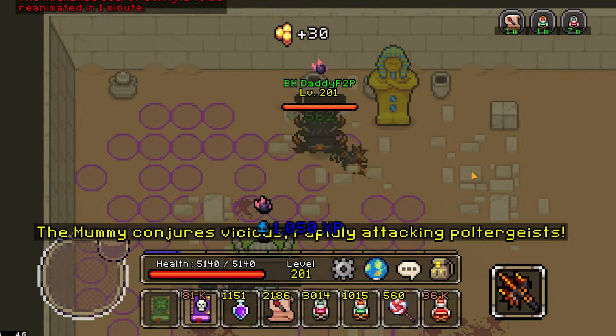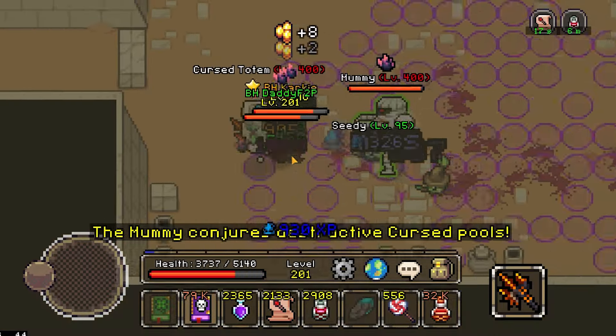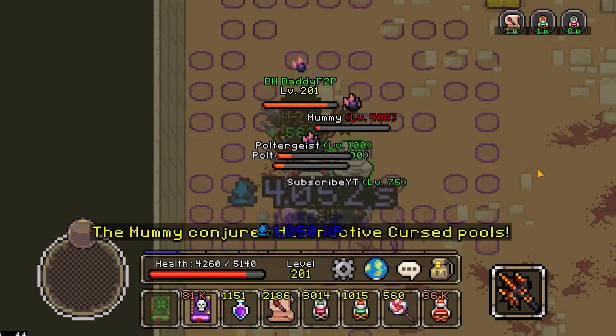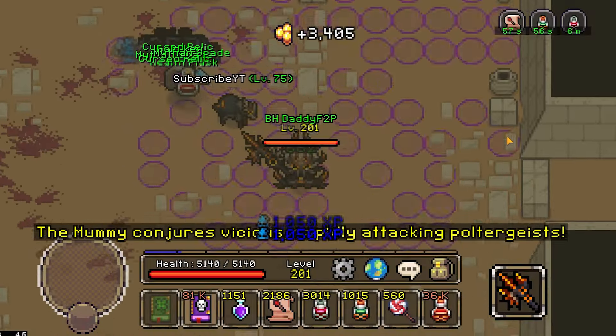The mummy is an interesting boss fight. This is the first boss in Curse of Errors where you are encouraged to attempt in a group. The mummy has a widespread of mechanics, but it's actually not too complicated in practice. As long as you understand the fight, then beating him will be an absolute non-issue. And this is where I, daddy free to play, the mummy beater, comes in.